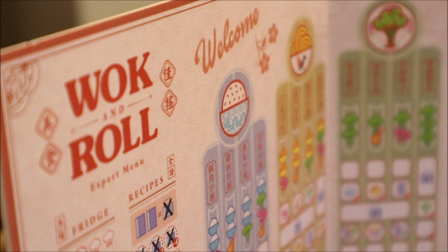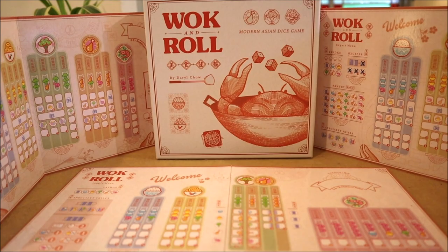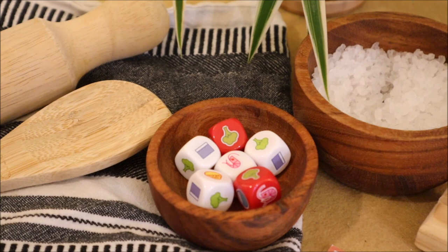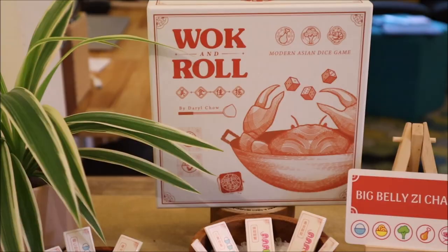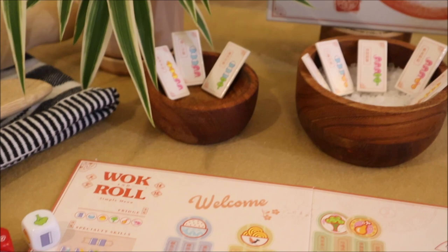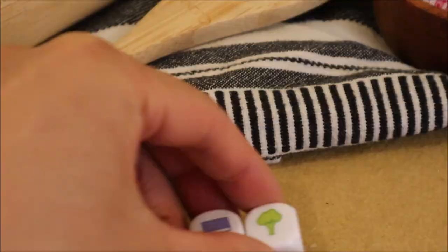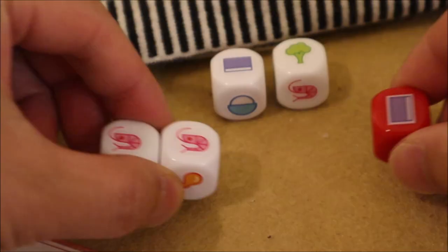Wok and Roll is a game that takes players on a unique culinary journey of the cardboard and texture kind, where you'll take turns rolling the scrumptious ingredient dice and then combine the results together to cook up some steamy dishes. Across each game, players will take turns becoming the head chef as they roll the dice and re-roll any of the results up to three times until they're satisfied.